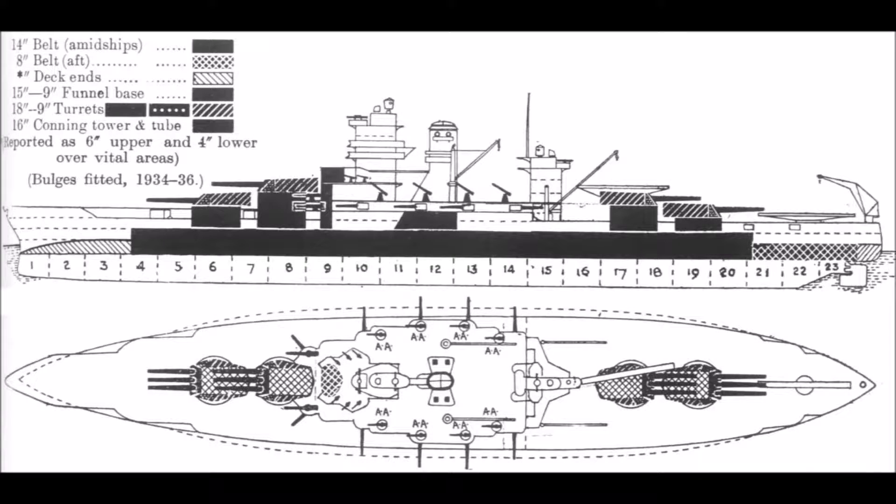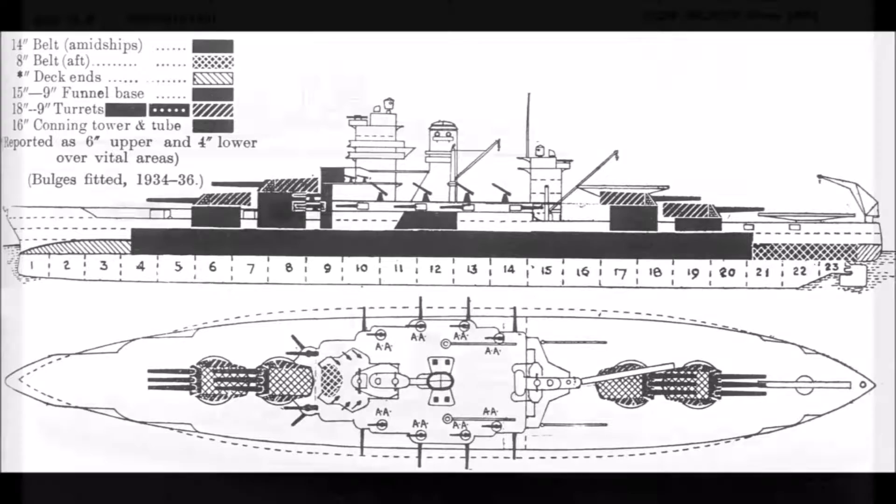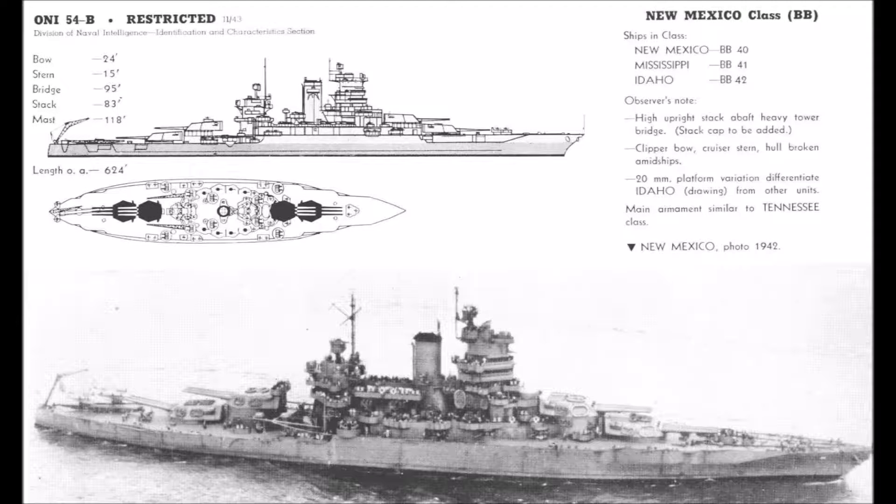The all-or-nothing armoring scheme emphasized protection over the absolute vital areas of the ship — the magazines, the boilers, the main guns, and the bridge — while sacrificing everything else to incoming enemy fire. I'll have another video up soon going into detail about the all-or-nothing armoring scheme, but suffice it to say it made the New Mexicos exceptionally tough ships, effectively immune to 14-inch shell fire at any practical combat range.